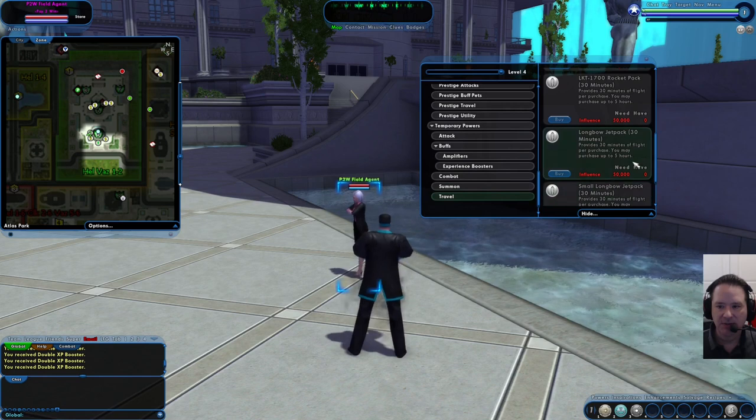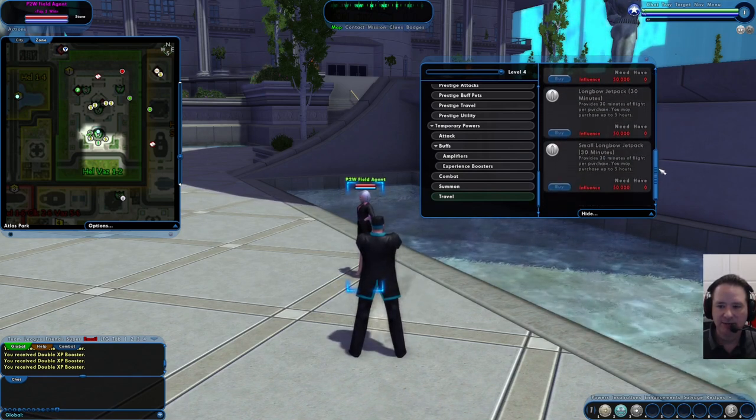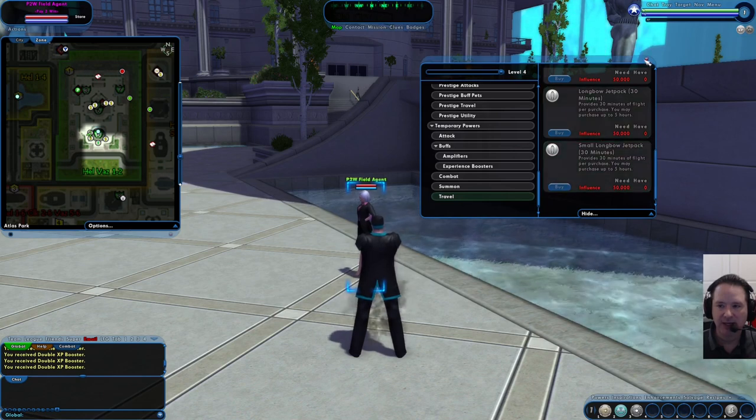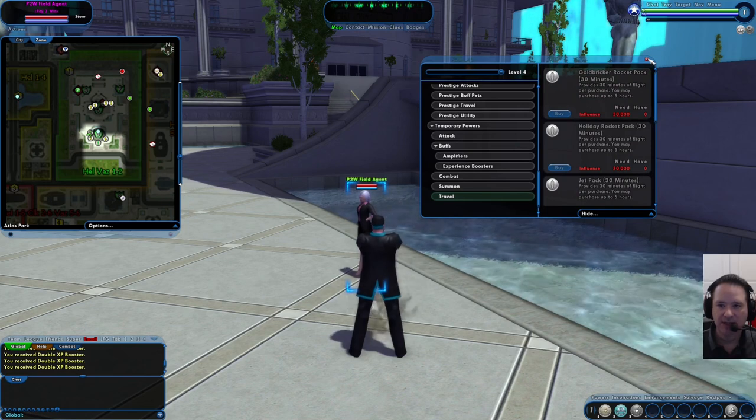Later on, one of the first things I tend to buy after getting a little money is the travel flight pack, which lets you fly around. You can get this after you complete your first story arc — we'll talk about that in a minute.